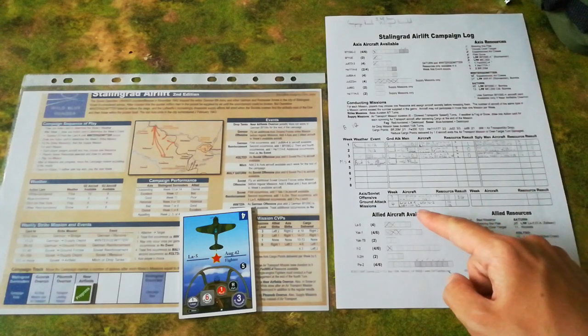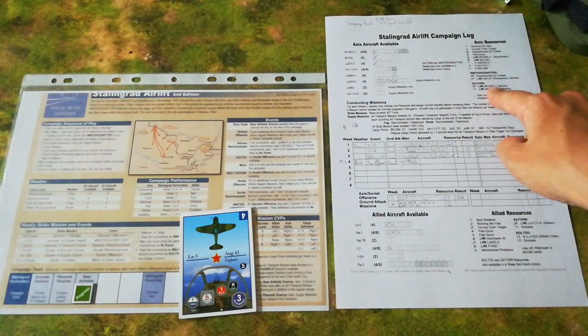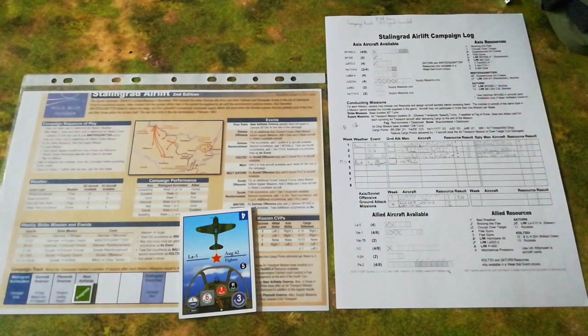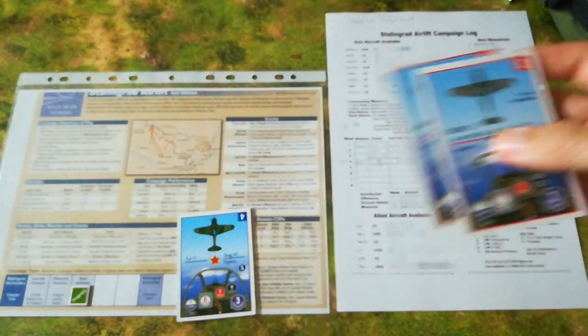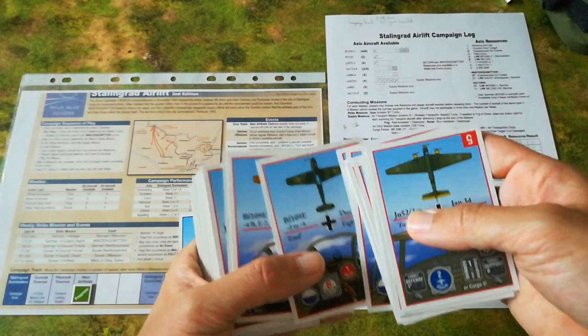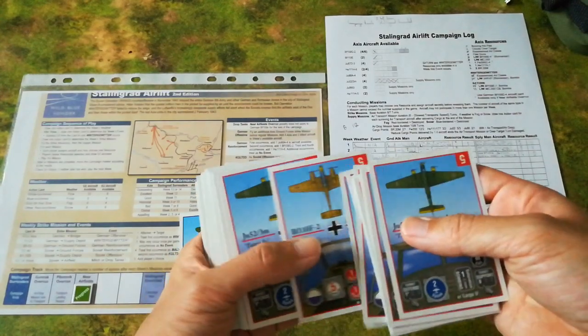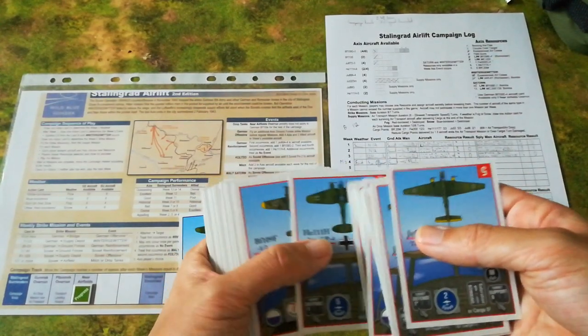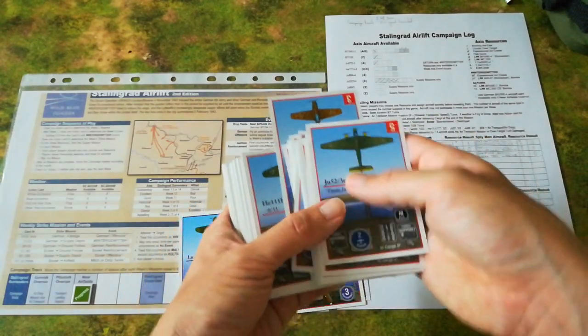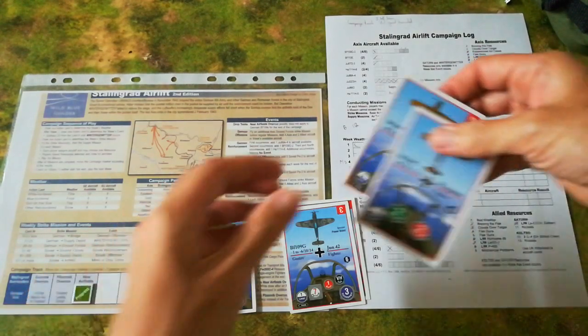And what about the Germans? We want BF-109 G2s and BF-109 E7s. There's the pair of G2s — they were right on top of the pile because I'd used them in the last mission. The E7s might take a bit more digging up. It's a common problem when you play one of the factions that have a huge pile of different aircraft cards. But no, that didn't take all that long. So we have the aircraft lined up.